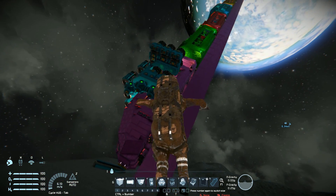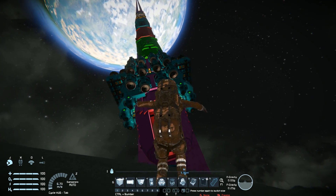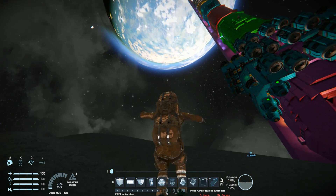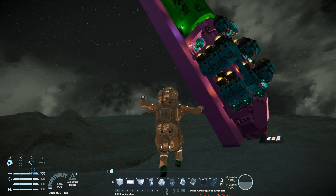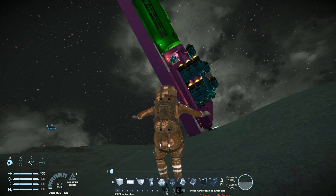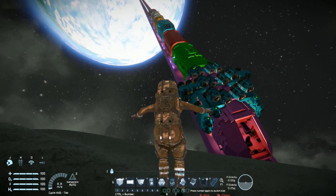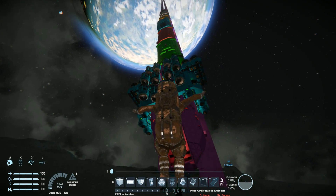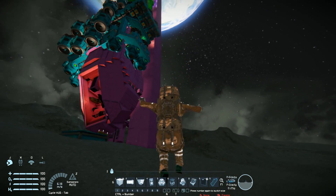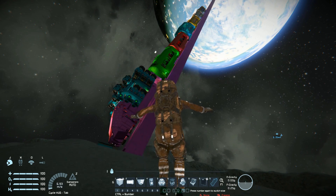And that is basically it for this experiment. This is a train that goes from the Earth directly to the Moon in roughly 20 minutes, if travelling at 200 metres per second. I probably should have built a station here, but that would have involved making more sloped tracks. I feel this is good enough. So thank you all for watching, and if you have any other recommendations for what I should do in experimental videos, let me know in the comment section below. Bye bye.